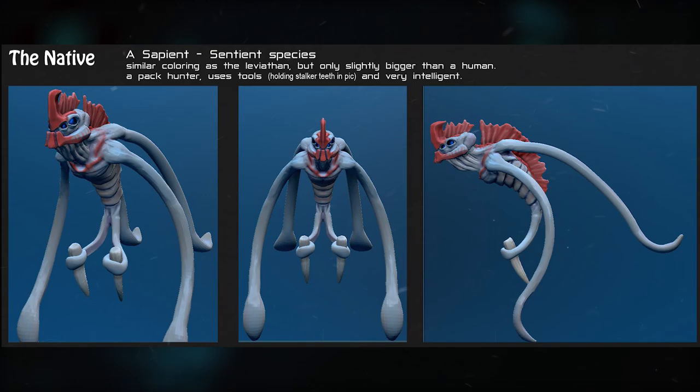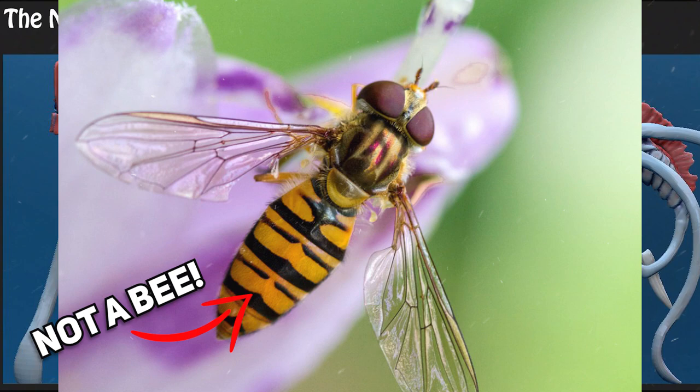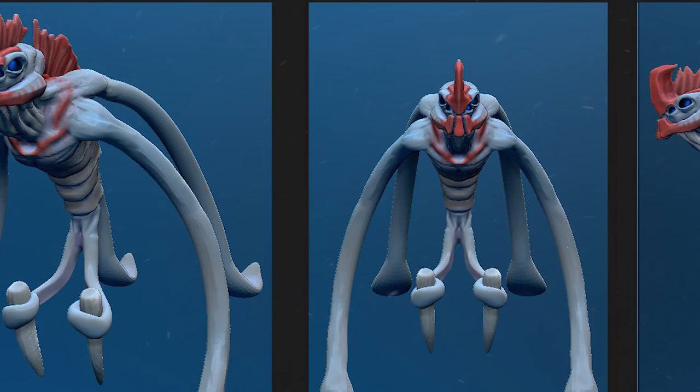This one is one of the oldest creature concepts I know of and the first one I ever came across — The Native by Klaverflam. This one would be a sentient species, hunting in packs and using primitive tools. Its coloring would work similar to that on many flies, imitating a large or dangerous creature — in this case, the Reaper. It's one of the few concepts of a sentient species, which is why I had to put it on this list, since I think Subnautica could really profit from having some sentient species, even though they're still quite primitive.